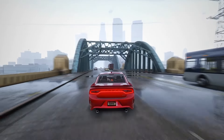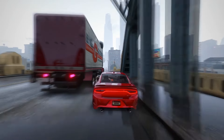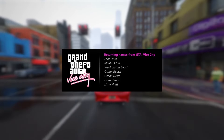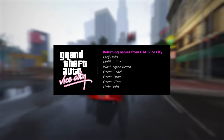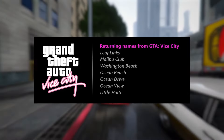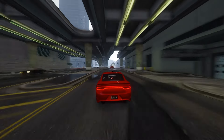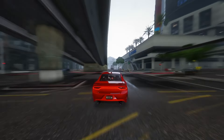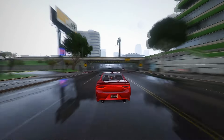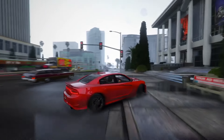Within the expansive world of GTA 6, let's embark on a comprehensive exploration of familiar locales making a triumphant return, as unveiled by the Mapping Project. These recognizable names from the GTA Vice City era evoke a sense of nostalgia, rekindling memories of past gaming experiences. Leaflinks, Malibu Club, Washington Beach, Ocean Beach, Ocean Drive, Ocean View, and Little Haiti are just a few examples of beloved spots that players will once again encounter in the immersive world of GTA 6 — rediscovered locations now reimagined and seamlessly integrated into the highly anticipated GTA 6 map.